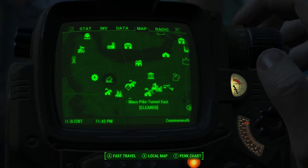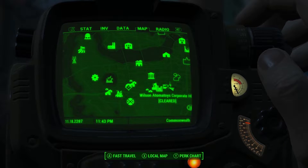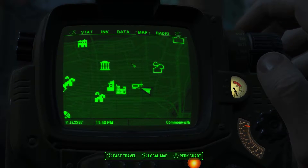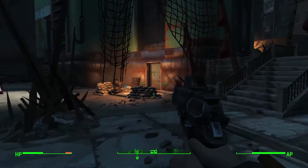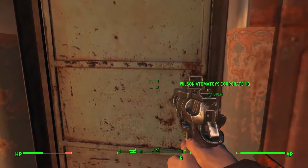So the first location — you'll be going east from Diamond City to Wilson's Atomatoys corporate headquarters. I'll zoom in for a second for a better view. Go ahead and follow my character and I'll show you the way. We'll be starting outside of the headquarters. You'll be encountering mutants, but I've already gone in ahead of time and cleared out the enemies.